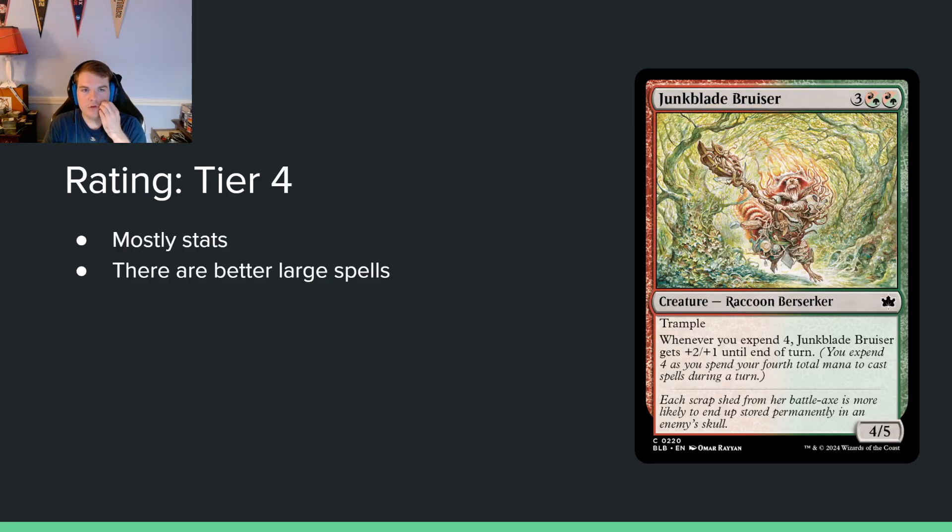Junk Blade Bruiser — three and two red-green hybrids for a 4/5 trample. When you expend four, it gets +2/+1 until end of turn. This is very vanilla. When you compare this to Head of the Homestead — same stats — the rabbit is doing so much more: making two additional bodies, making three rabbits, making two tokens. Expending four for a temporary buff doesn't really help you do much. It's not unplayably bad, but it's just not necessary in your deck.